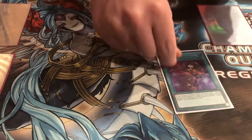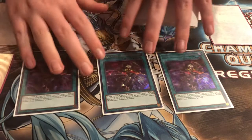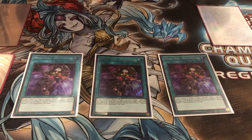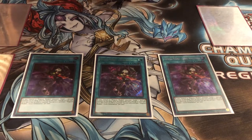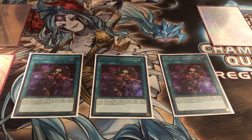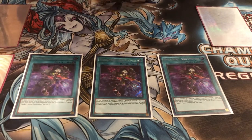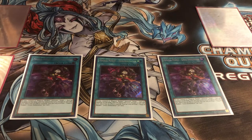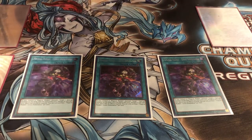On the spells, I play three Crossout Designator. This card wins me so many games — it makes your opponent's monster's attack and defense zero, and it's a Magical Musketeer card, so you can activate it from your hand. You're essentially playing a deck full of hand traps you can activate during your opponent's turn.